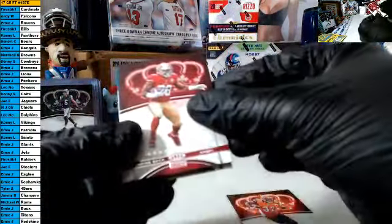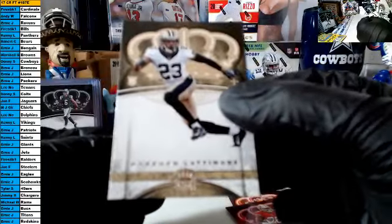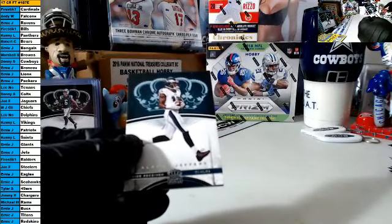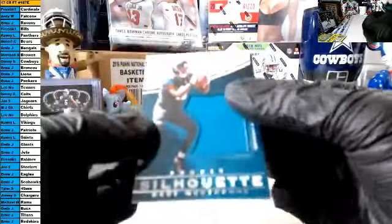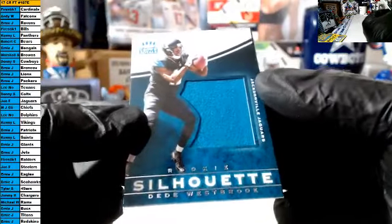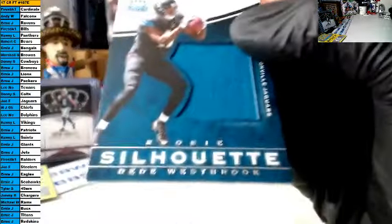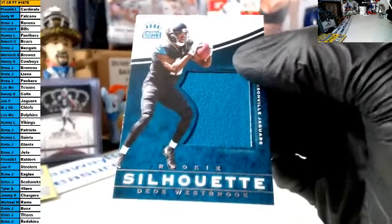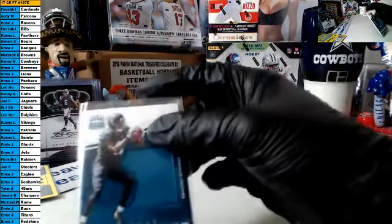Jeremy Hill, Carlos Hyde, Alshon Jeffery — our rookie is a Lattimore rookie for the Saints, scratch the Saints owner. And the final hit of the break — for the Jags, rookie silhouette DD Westbrook jersey patch. There's Alshon Jeffery. Believe that is Joe — right Joe, that is you also. Great sir, DD Westbrook. Nice card.